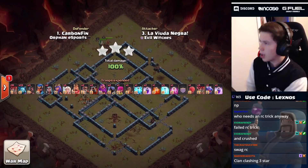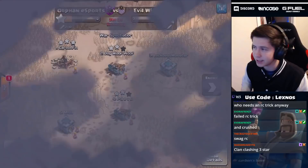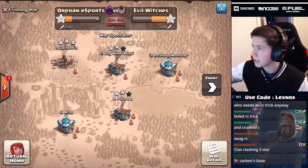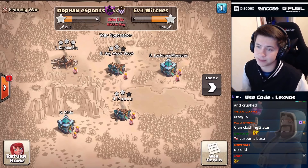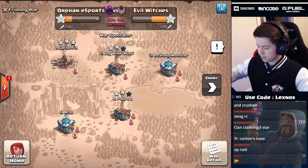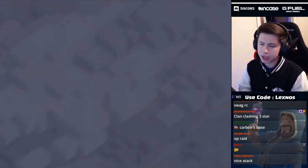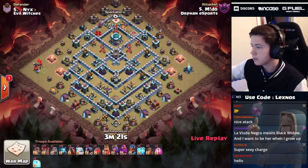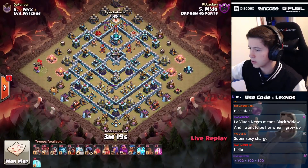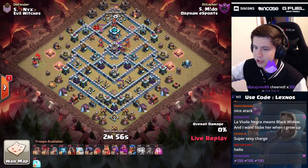Evil Witches take the lead with a clan war triple! Just like that they're up seven to four on stars. Orphan Esports are already in with their next hit - Mito coming in on base number five. Zap lalo here - we're gonna zap that clan castle. We did not get the scattershot, but we did get an inferno tower and the clan castle.